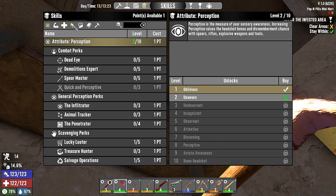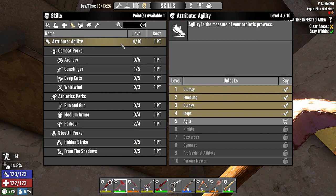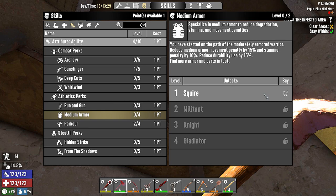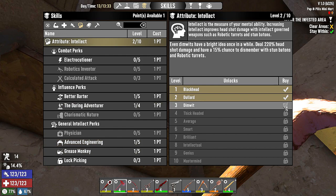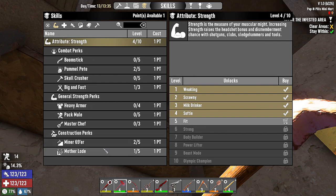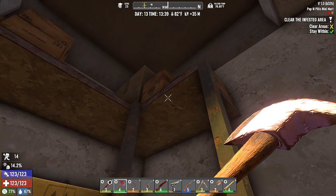Demolitions Expert maybe, because we've got a bunch of pipe bombs. Machine Gunner — a lot of these aren't helpful because we're not up in the main perk level. Medium armor: reduced durability by 15, move penalty by 15, stamina penalty by 10 — that's a good one, especially once we get into the other armors. If I could put it into Intellect... that's not until level four. Let's do Machine Gunner for now.